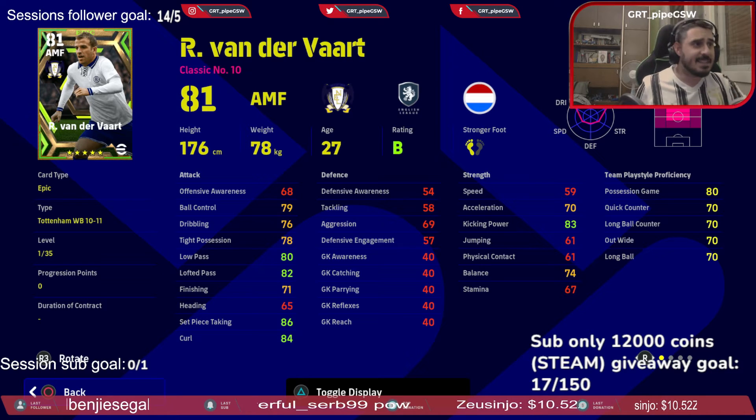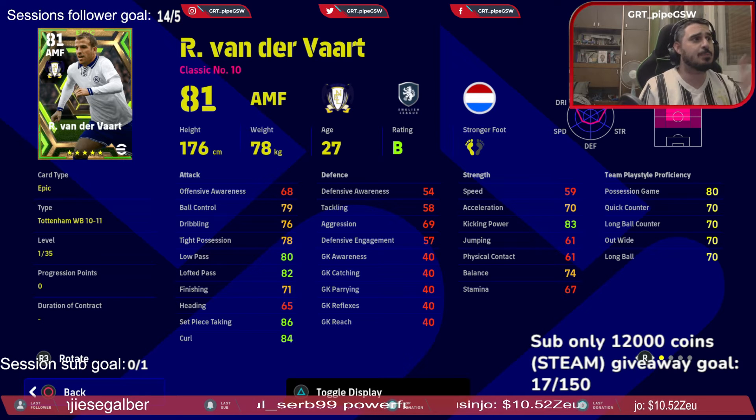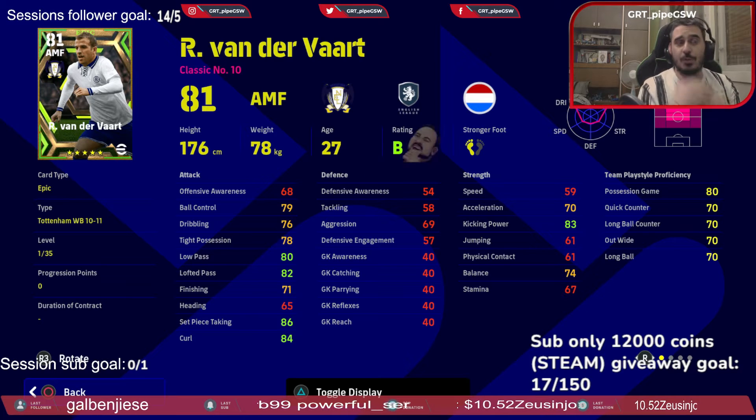Rafal van der Waart. He's excellent at low pass and lofted pass, but bad with ball control, dribbling, and tight possession. Speed and acceleration is abysmal, and also physical.